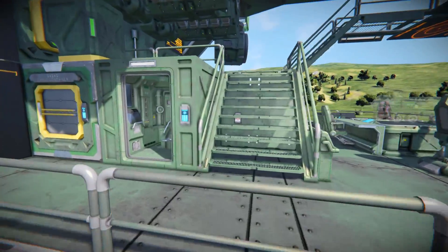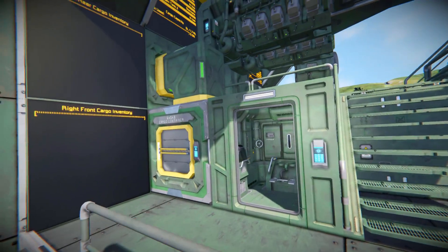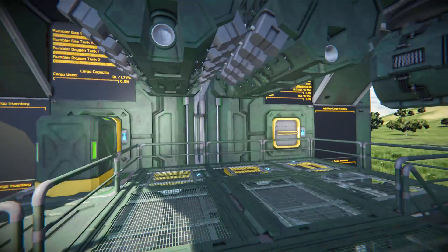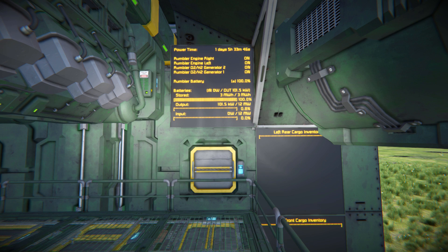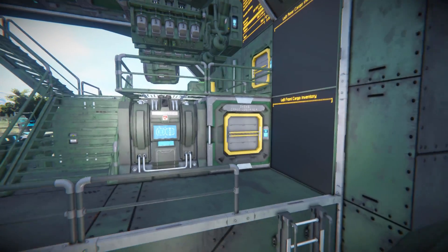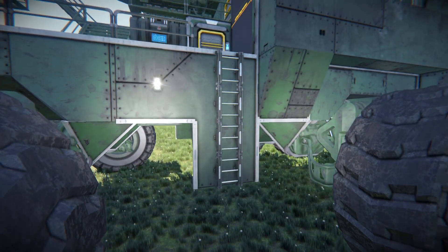On this side we've got toilets just in case you need them, and a small cargo access to dump stuff into the large cargo containers. There are a bunch of LCD screens going all the way around this area telling you everything you need to know — the oxygen tanks, hydrogen tanks, and cargo container contents. On the opposite side there's a similar setup showing O2/H2 generators, engine status, and battery power. Dropping down, there's a survival kit to recharge and respawn on, another cargo access, and a ladder that goes all the way to the ground so you can hop up without a jetpack.